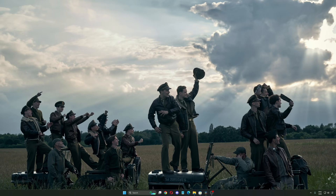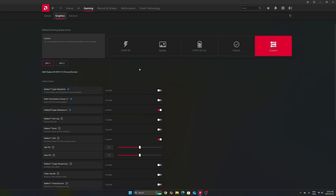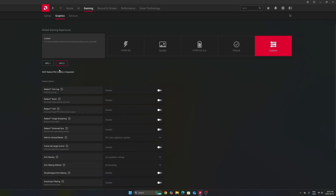Now let's go to the Radeon settings. Go to Settings, then Display first. Make sure you're using FreeSync if you have a compatible monitor — it will synchronize your GPU with your monitor. After that, go to Gaming in the Graphics section. Make sure you're using a custom profile, not the presets. Make sure you're selecting your dedicated GPU — in my case it's a 9070 XT. Don't use your integrated GPU. It can be tricky if you're on a laptop or a desktop that has an integrated GPU.